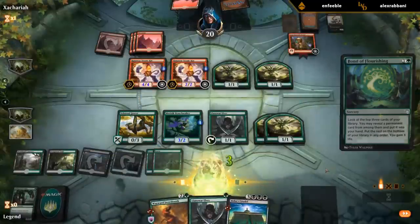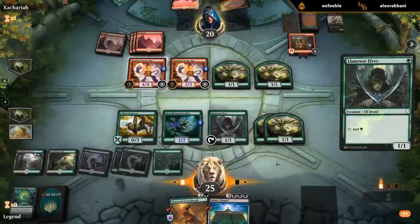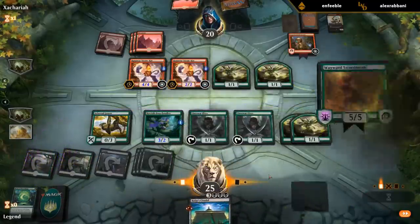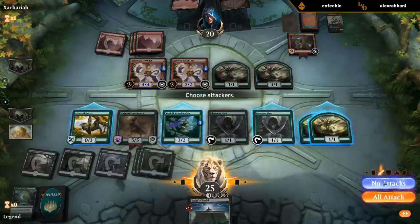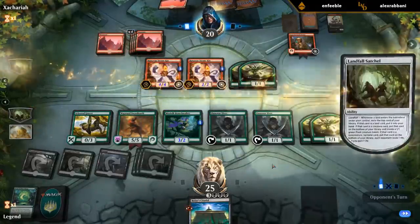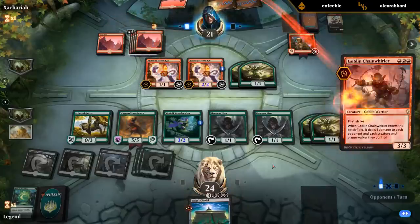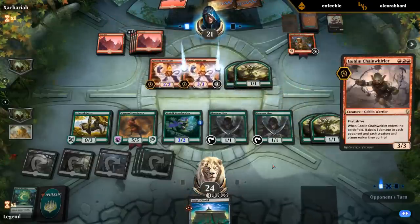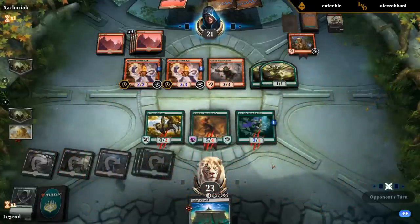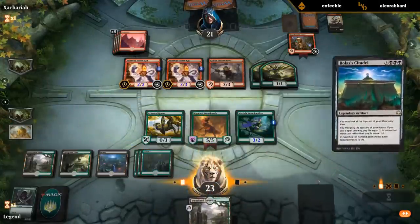There's a Citadel. I should play the Sword-point, set up for Citadel next turn and hope they can't kill it. There's a Chain Whirler — half of our board is gone. No attacks. Citadel time.